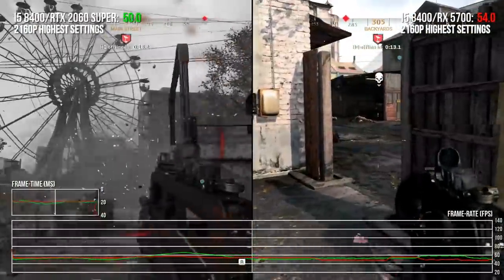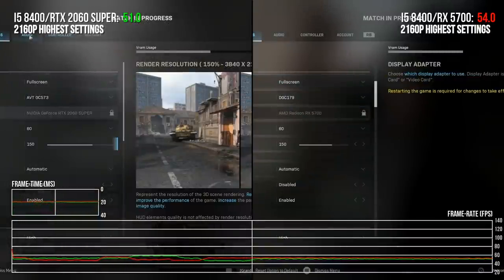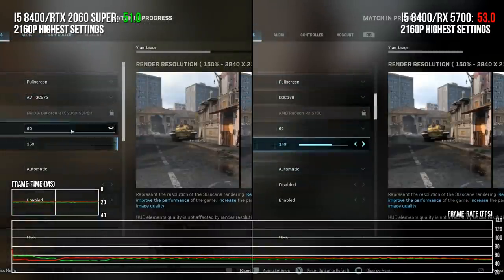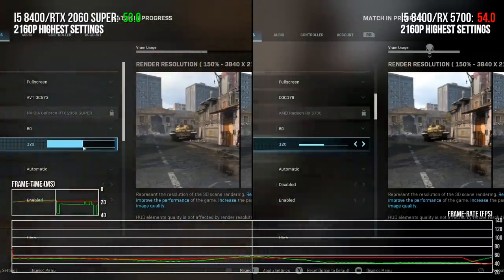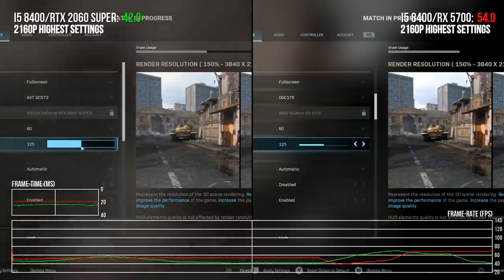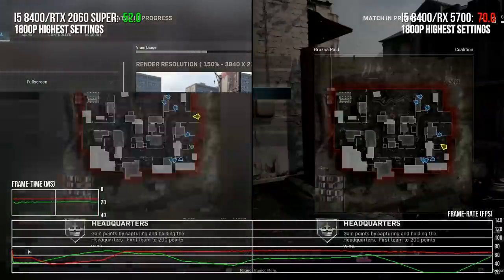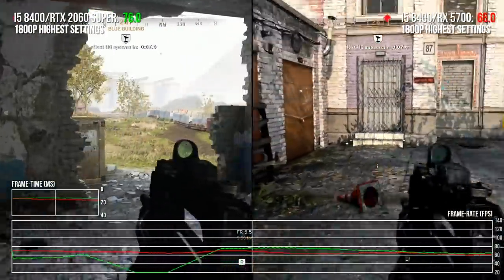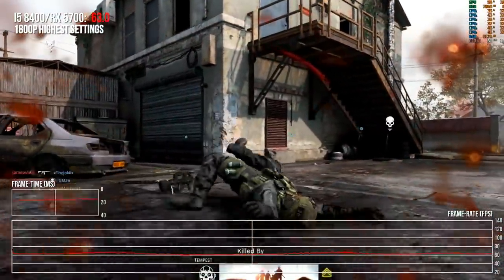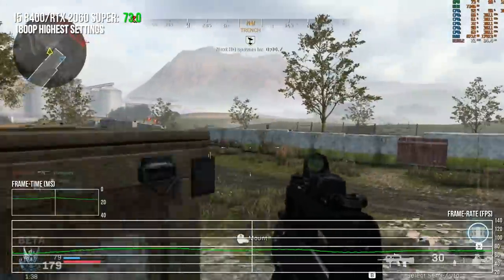Let's try 1800p - that's our typical intermediary resolution, and the one you find a lot on PS4 Pro titles as well as Xbox One X. I'm kind of in the 60s to 70 territory - 66, 72, 75, stuff like that. That's pretty good.